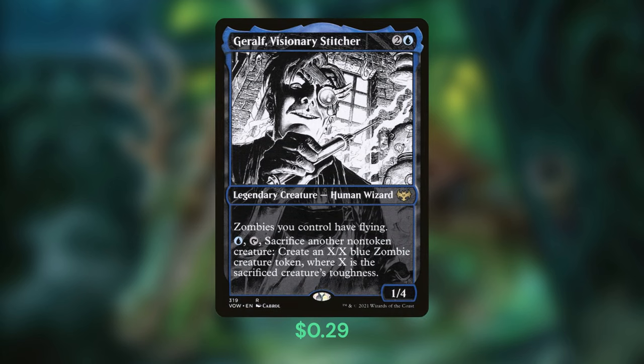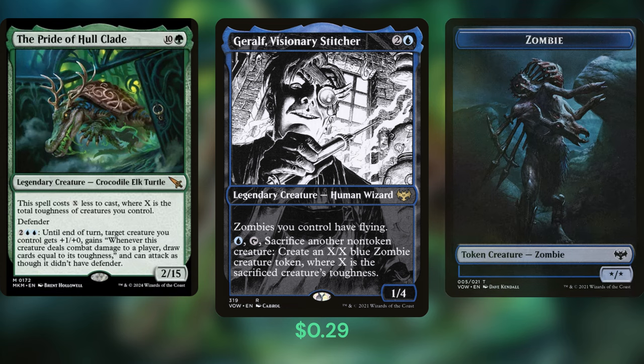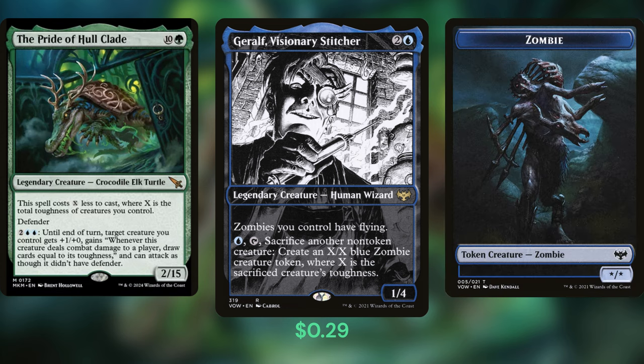My favorite synergy in the whole deck: Ghoulcaller Gisa — Geralf, Visionary Stitcher — has a 1/4 body, reducing our commander's casting cost by 4, but his activated ability is where things get really interesting. For 1 blue, he can tap and sacrifice the Pride of the Whole Clay to create a 15/15 flying zombie token. Do this on an opponent's end step and you're swinging for 15 that turn. That 15/15 token also counts toward the commander's higher casting cost, allowing us to cast the Pride for only 1 green mana, leaving up enough mana to activate his ability and draw 15 cards off our flying zombie token. Repeatedly sacrificing our commander to flood the board with flying 15/15s is a surefire way to win — or eat a board wipe.